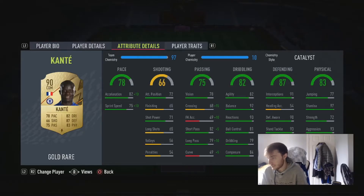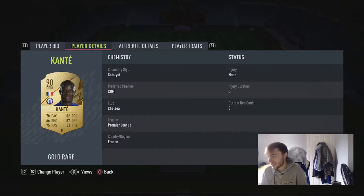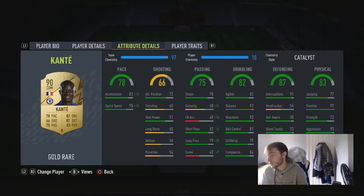In terms of physicals, he's got 77 jumping — but for a player that's 5'6", it doesn't really matter whether he's got 77 or 22 jumping; he's not going to win many headers. 97 stamina is probably the best in the game. 72 strength is decent, but the 93 aggression makes up for it. As a defender, I'd rather have someone aggressive than strong.